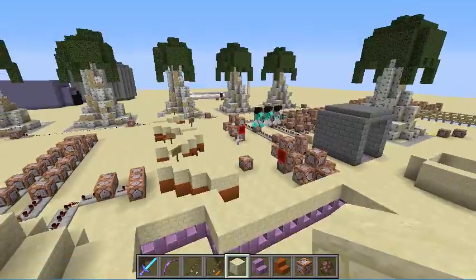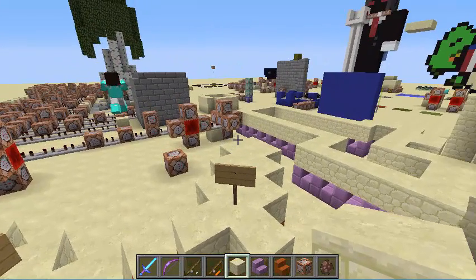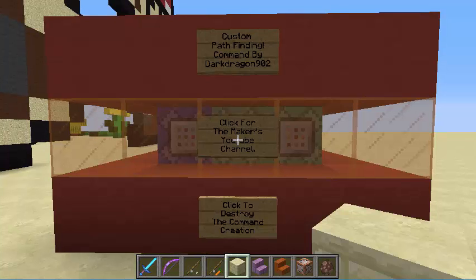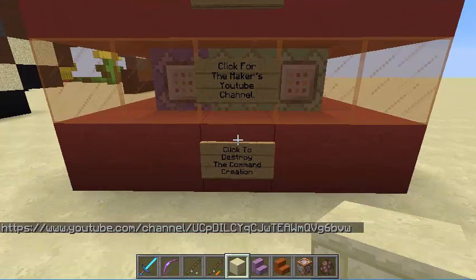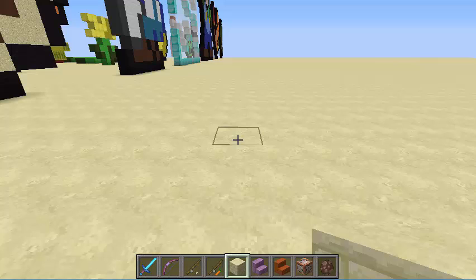So you're just going to make it like arrows pointing in the direction you want to go with the red sandstone stairs. This was custom pathfinding by DarkDragon902, the person making this video. You can click here for my YouTube channel, and you can click here to destroy the command block creation so it won't be in your world anymore. I hope you liked the video and the creation. See you guys.